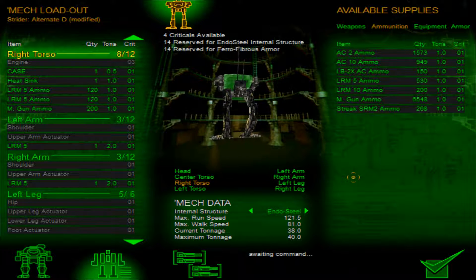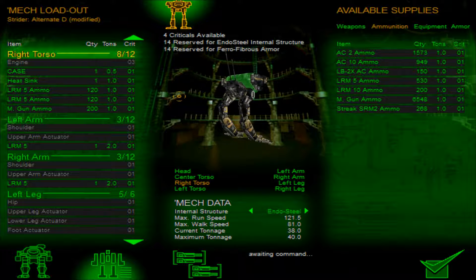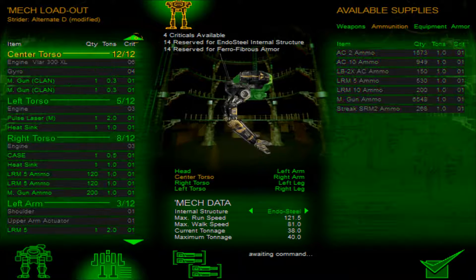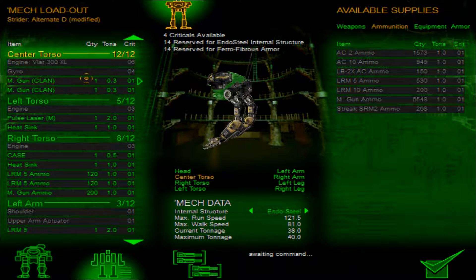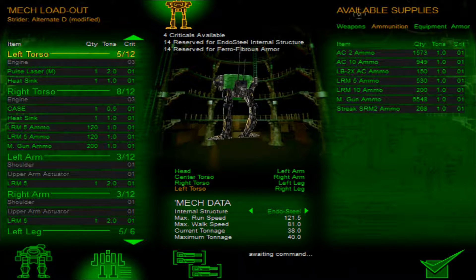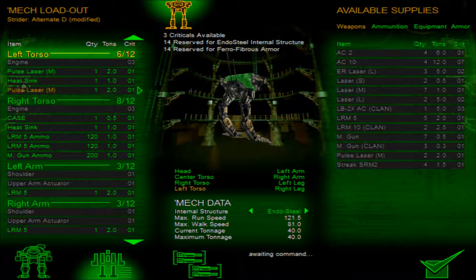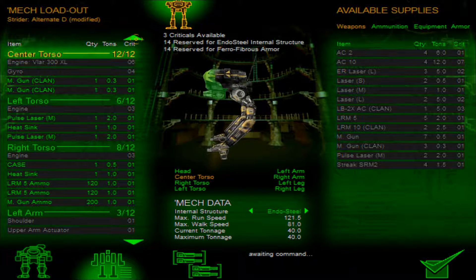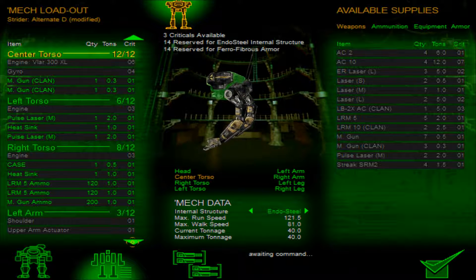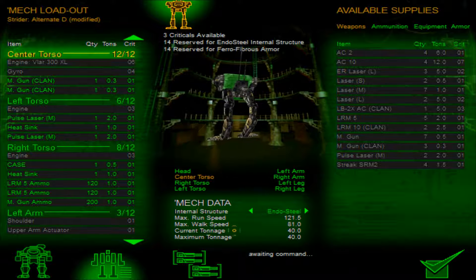That's going to be a little bit more of something we can sustain from battle to battle. It also gives us more firepower. After putting in two machine guns, I removed the Pulse Laser, so we add that back in. At this point I have added in more firepower — a couple of machine guns — and it's something we can sustain a little bit better. That makes me feel a little bit better about our loadout.